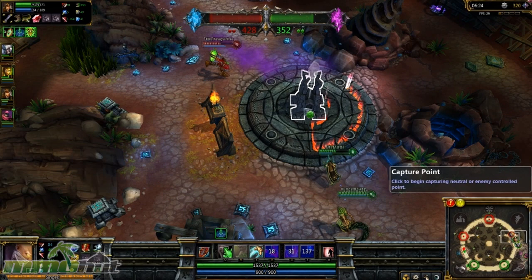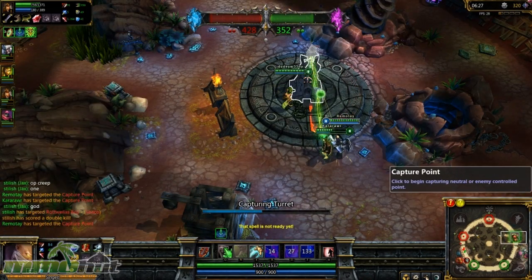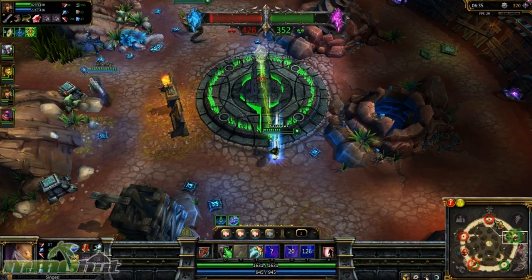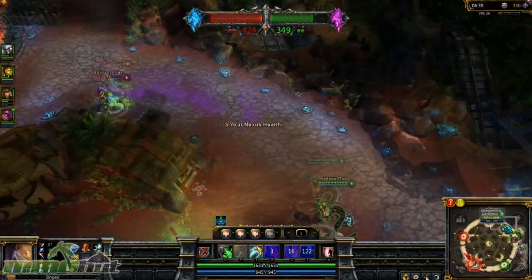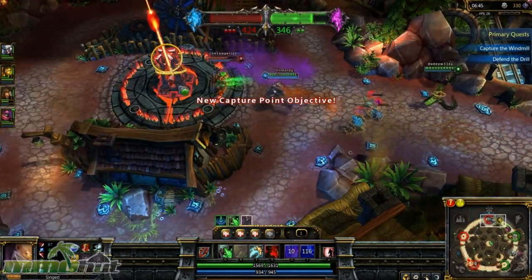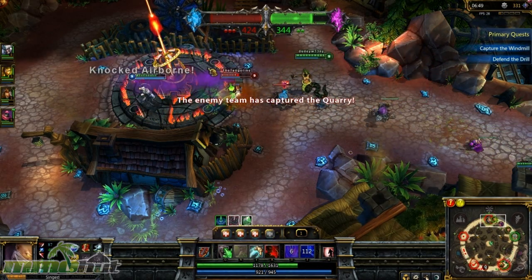We're going to capture this base right now. Right now we're still losing, which is not good. There's Enhanced Recall and Double Champion spawning pool. We're about to lose our bottom left base, so we should go for top. There's a Primary Quest — Capture the Windmill and Defend the Drill. What's the deal with the primary quest? It gives you extra experience and gold for completing the quest. That's cool.